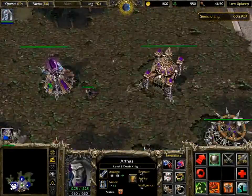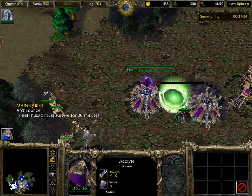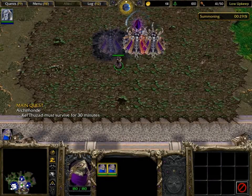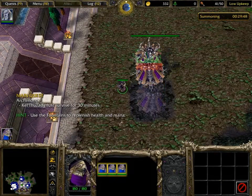Alright, last level of Undead - it's going to be fun. You have 30 minutes here to survive the onslaught of three human bases. It's like that level in the human campaign where you have to survive against two undead bases, except a lot harder.